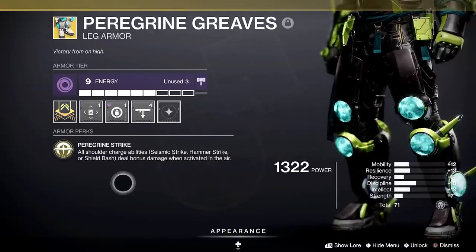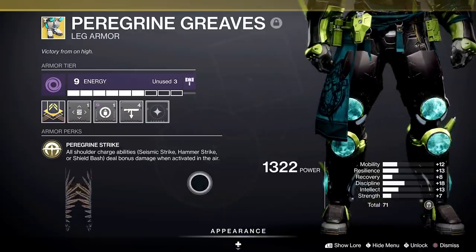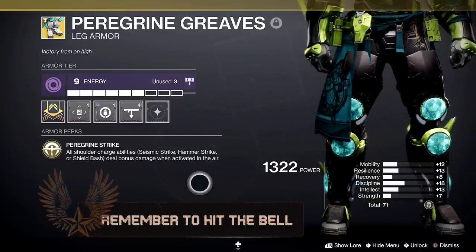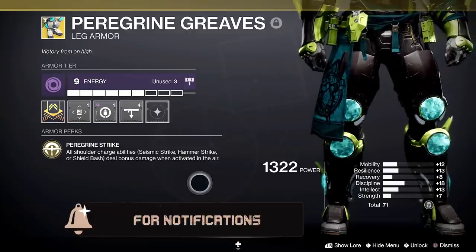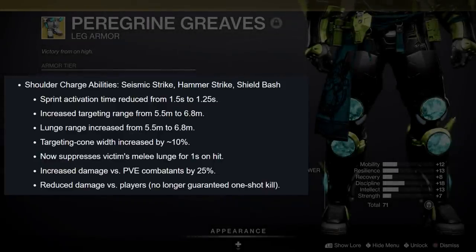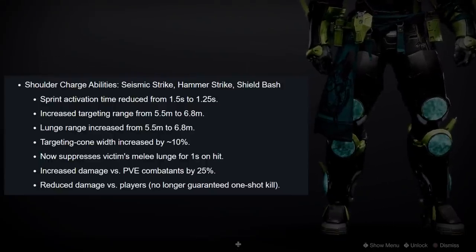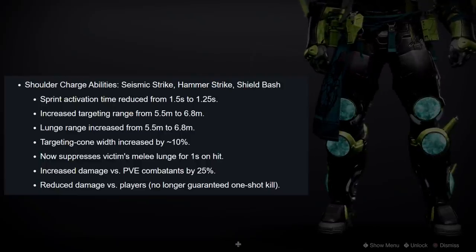Crazy synergy. The Peregrine Greaves — all shorter charge abilities: Seismic Strike, Hammer Strike, and Shield Bash — deal bonus damage when activated from the air, so it had one shots. To pair with this, they nerfed but big buffed the shoulder charge as a whole. If you haven't played with it yet, these are like better than Destiny 1 now. Sprint activation time reduced from 1.5 to 1.25 seconds. Increased targeting range from 5.5 to 6.8 meters. Lunge range increased from 5.5 to 6.8 meters. The targeting cone width was increased by about 10%, and it now suppresses the victim's melee lunge for 1 second on a hit. Increased PvE damage by 25%, but they reduced the damage versus players — it can no longer one-shot. It's actually a buff. Incredible movement now, but it no longer one-shots a player until you put on the Greaves.